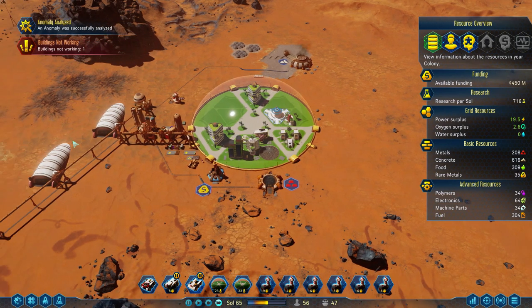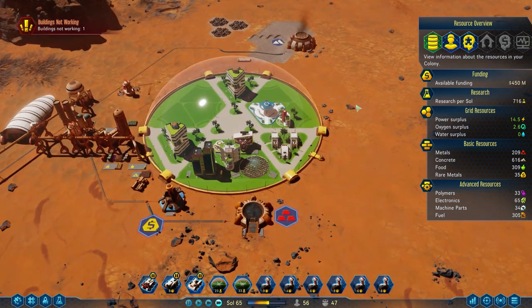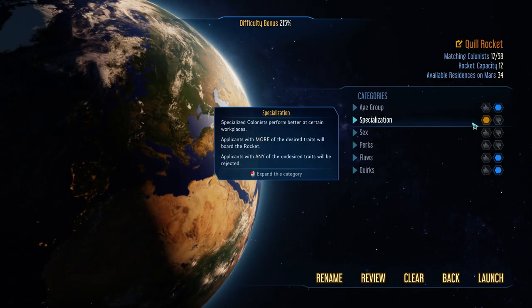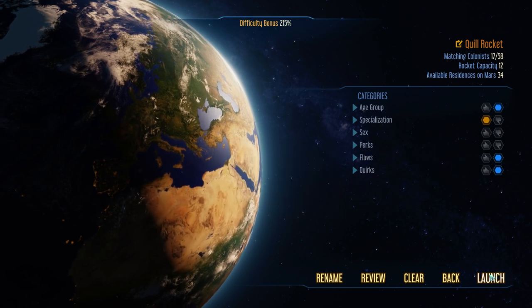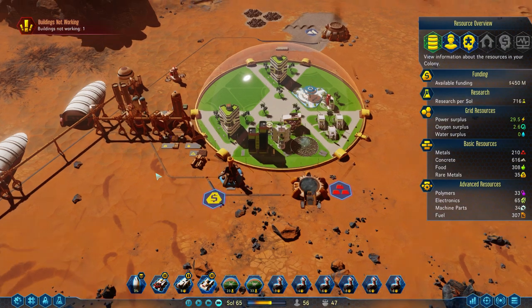I think if we're gonna do anything, it might be more people — flood or not. We've got plenty of room in our colony, tons of room and tons of workspace. Let's do it — passenger rocket. We've got enough matching colonists. I did open up the flaws — we allow some flaws now. Let's go for it, launch another one. And yeah, we'll enable exporting of rare metals.